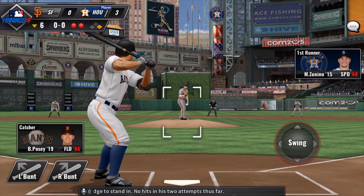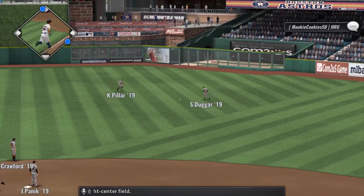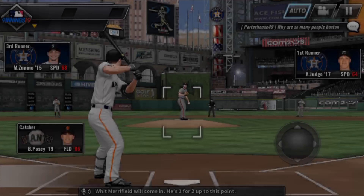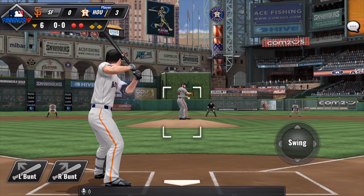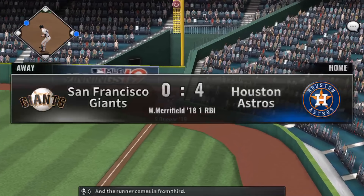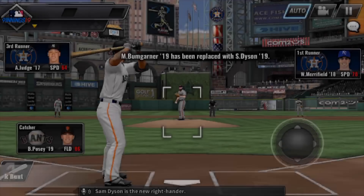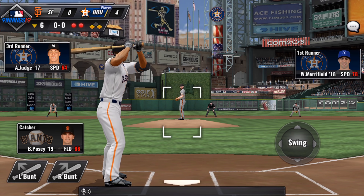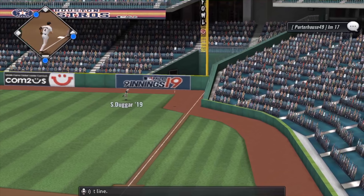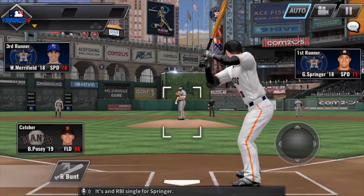Aaron Judge steps in with no hits in two attempts. He sends it the other way — deep right center field, dropping in for a base hit. Whit Merrifield follows with a hit towards the opposite side, and it falls down the right line. The runner comes in from third — it's now 4-0, Astros. Sam Dyson is the new right-hander. Springer swings and pops it high near the right line, and it gets down for a base hit — an RBI single for Springer.